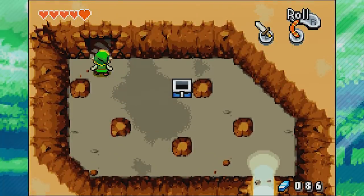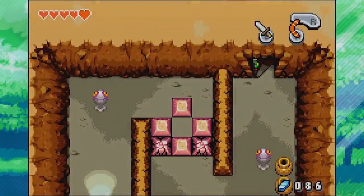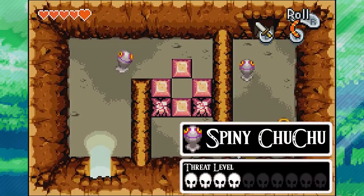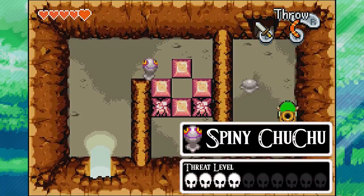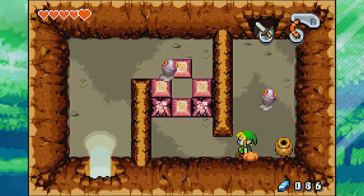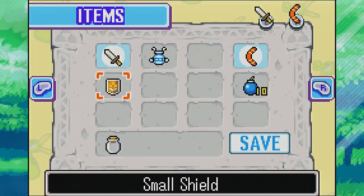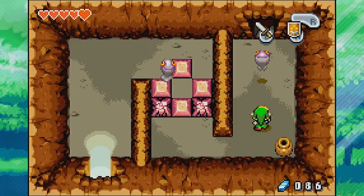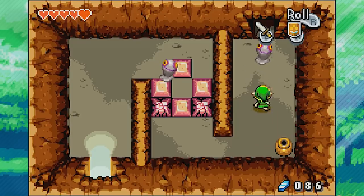I'm going to go back over to my boomerang. Let's go upstairs — I don't know why there's a staircase in a cave. We've got a new enemy: spiked choo-choos. These guys will actually get spiky, and if you touch them it's pretty painful. They've got a major weakness though, which is the shield. If you hit them with your shield while they're doing the spike thing, it just instantly cancels it and you can hit them right away.